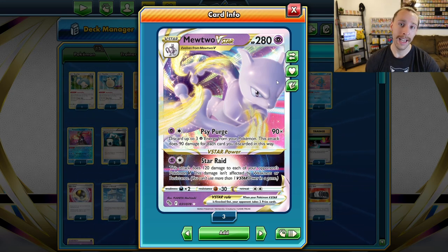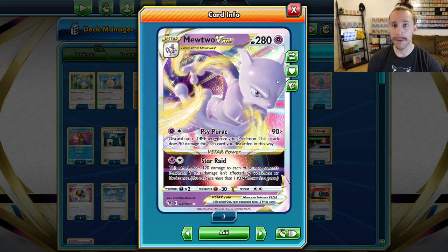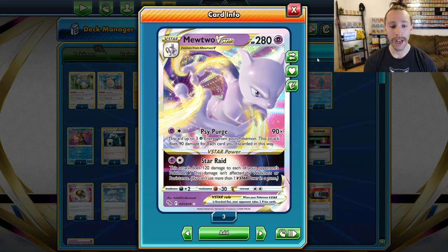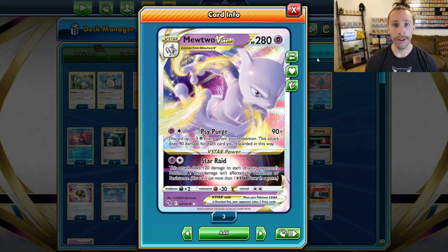You can only discard up to three, so you're hitting for 270 base. Then from there it's just 90 per energy discarded. You can have a Choice Belt on Mewtwo to hit for 300, which is out of range for pretty much most V-Maxes. The V-Star power, Star Raid, for one Psychic and one Colorless, does 120 damage to each of your opponent's Pokémon V — so if they have multiple V's on the board, you can hit them all and clean up with Lunatone.